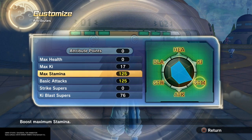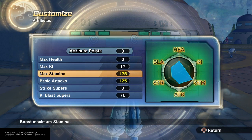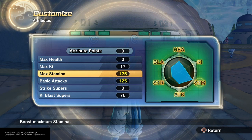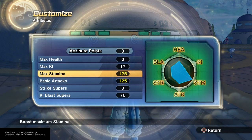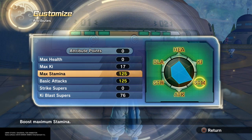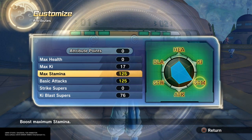Make sure you base your ki blast super or strike super off what you do — I am a ki blast super player so I'm going to put it on ki blast. Now let's get into why I have that 17 key for those without limitations: it's because of the super soul I have. Cabba's super soul gives you an XL boost to melee damage and a medium boost to strike super damage when you transform into a Super Saiyan. If you're a strike player, you get a major boost to basic attack and a medium boost to strike super when you transform with this super soul.